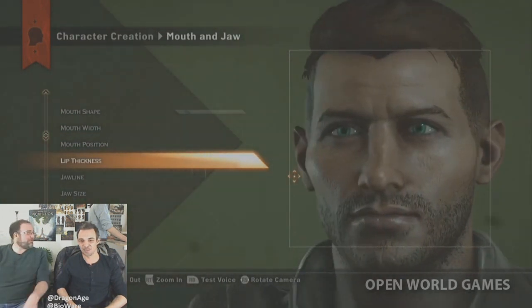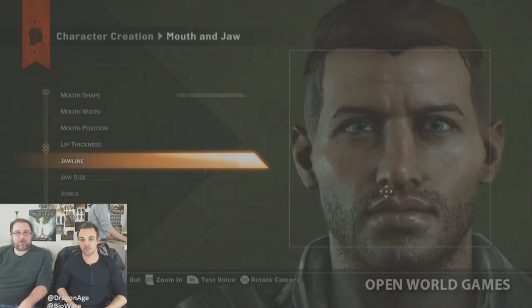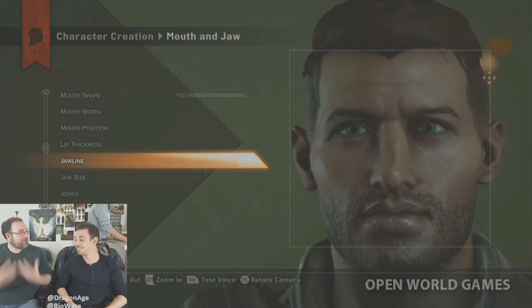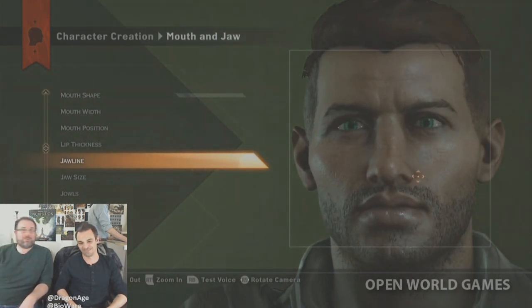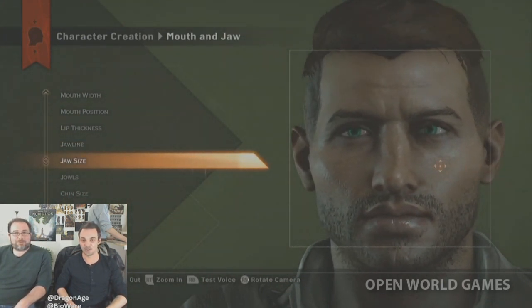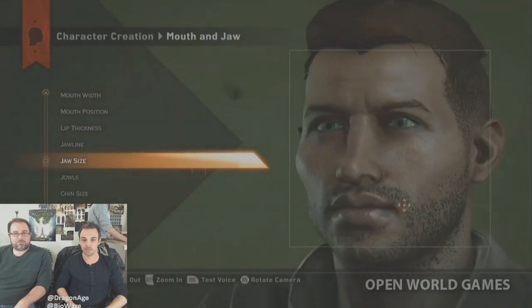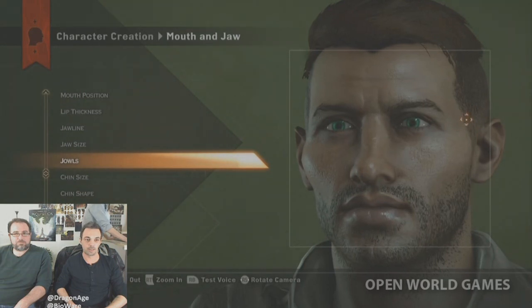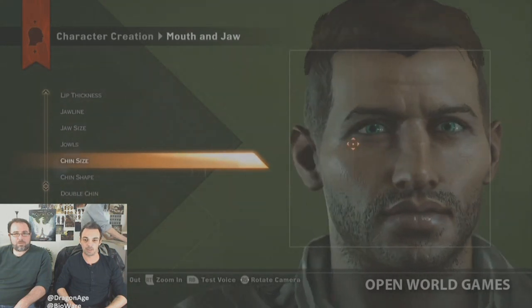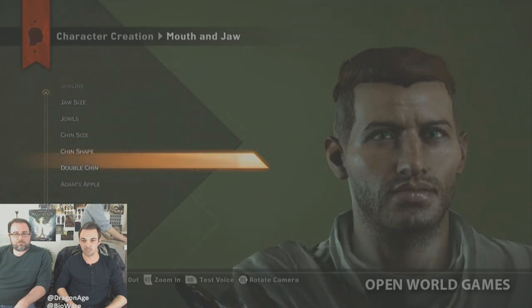Jaw size is visible with the skin moving smoothly over it. Then chin size — and there's even a double chin option, described as maybe having had 'a little too much cheese.' Adam's apple size is available as well, and that option works for both male and female characters.